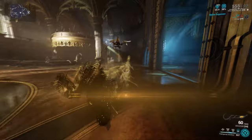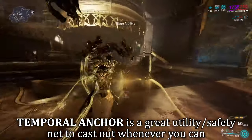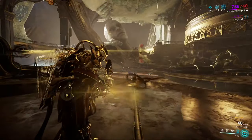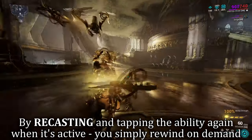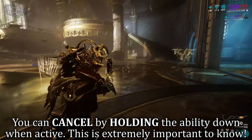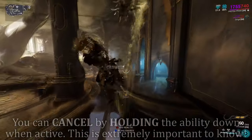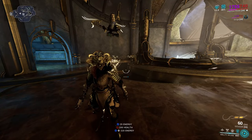Protea's fourth ability is Temporal Anchor. When cast, Protea drops her anchor in place. Any movement or abilities cast during this duration will be returned back to you as you rewind in time to your original positioning — this also includes dying, where you rewind back but get knocked down instead. You can also rewind back whenever you please by re-tapping the ability. Importantly, this ability can be cancelled by holding the cast button, which will not refund you but allows you to avoid the motion sickness of her rewind and continue forwards with no interruptions — a good safety net for survival.